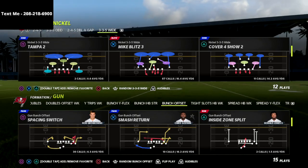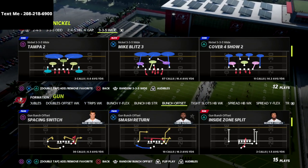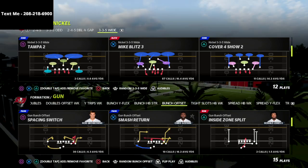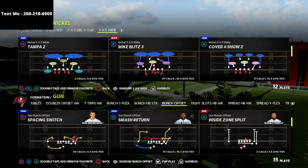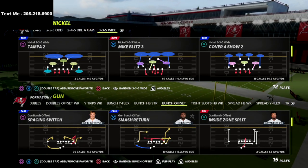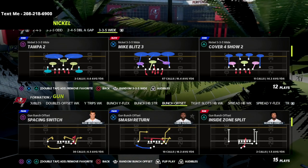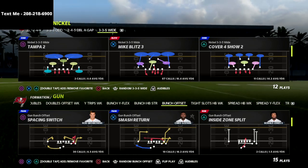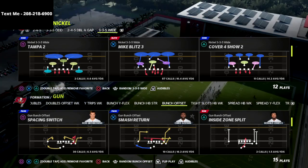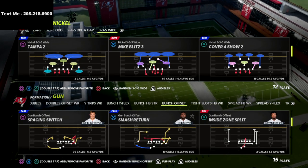If you want my entire offensive guide, I have a gun bunch offset and gun bunch guide — essentially a complete bunch guide for Madden 22. It covers every single bunch formation in the game: bunch offset, gun bunch normal, the Washington bunch, the Seattle bunch, the Carolina bunch — all of them. It's not really tied to one playbook; you can take the concepts and apply them to Carolina, New England, Washington, or whatever. Bunch is such an in-depth formation and I really wanted to go deep with it.